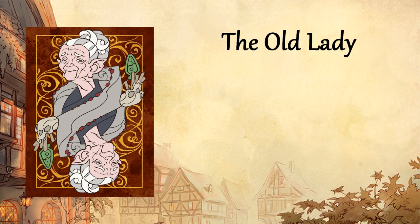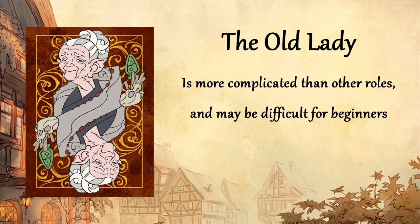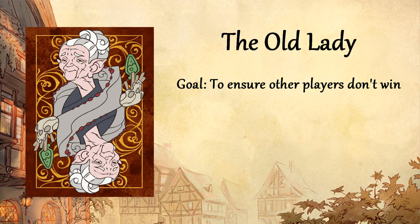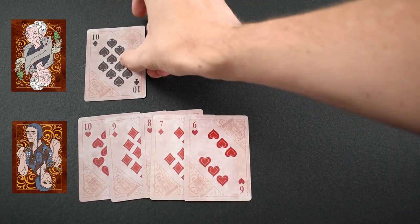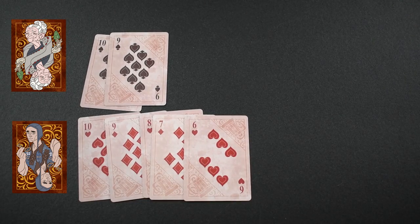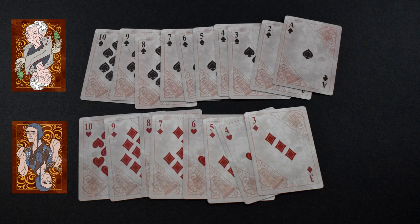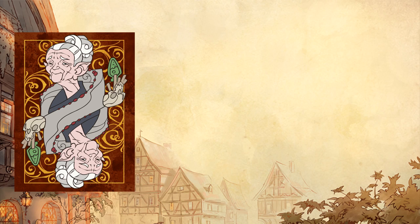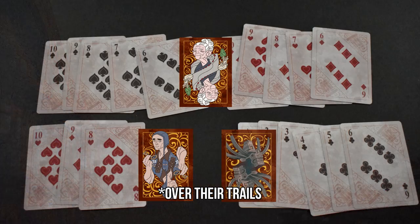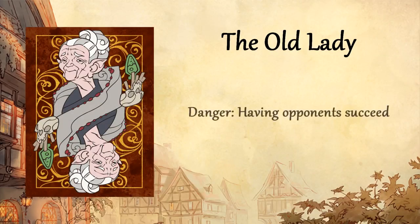The Old Lady is a bit more complicated, so I suggest trying her after you've played as one of the previous characters. Instead of building her own trail, she attacks other players by building curse trails. A curse trail is built over another player's trail using the opposite color. To beat a single opponent, you have to finish the entire curse before they reach their goal. If you're facing both the Wildeback and Larry, you have to bind them both by completing half of a curse trail under each of their trails, like this. You lose the game if an opponent reaches their goal before you can stop them.